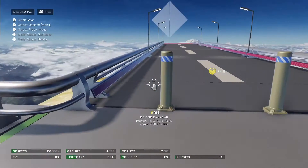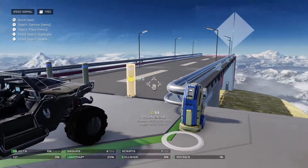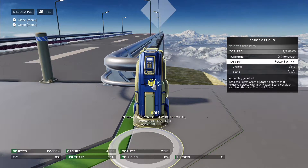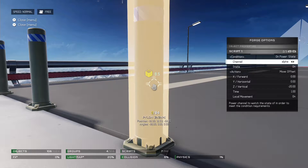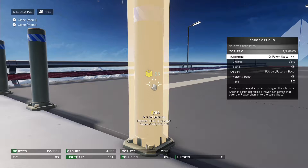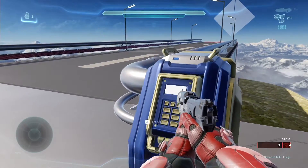For the bollards these are just the pylon pieces, and this is just a terminal. I can quickly show you the script: it's just an interaction power set on channel alpha toggle. The two scripts are: on power state alpha on, each of these moves down by 20 pieces; and on alpha off they reset — that allows the action to happen.